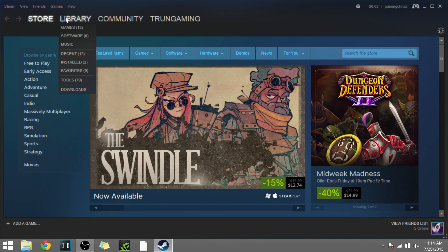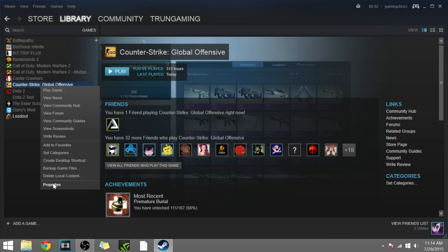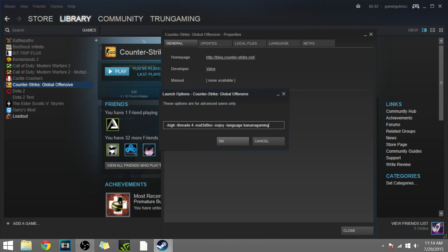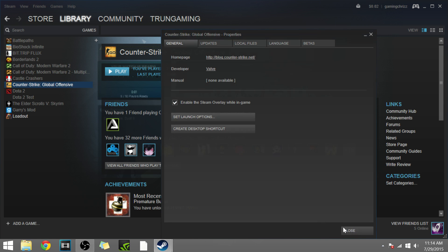Go into Steam, go into your library, right-click on CSGO, go to Properties, and click Set Launch Options. Copy and paste the code from the description. There should be a value labeled Threads — change it to however many cores you have. I have 4, so I change it to 4, then click OK and Close.